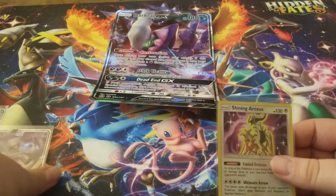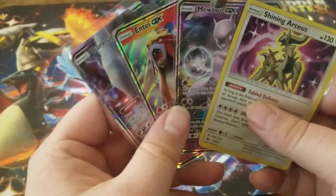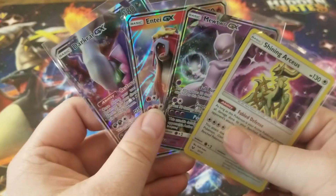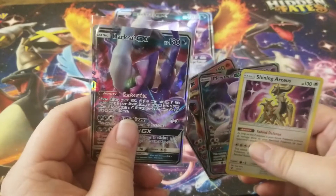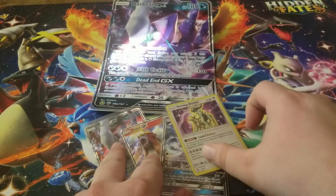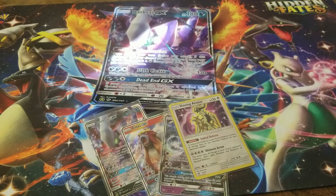Alright, we got three hits out of that pack, guys. Let's do a recap. We got the Shining Arceus, the Mewtwo GX, the Entei GX, and the Darkrai GX promo card that comes with the box. That's three for four odds. I will take that any day. Thank you all again for joining me on this video. Hope you like it and subscribe to the channel, and I'll see you on the next one.